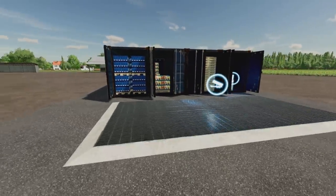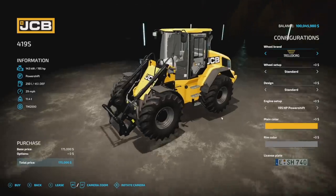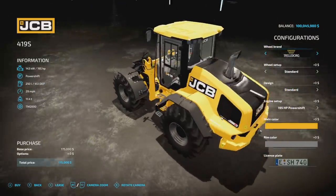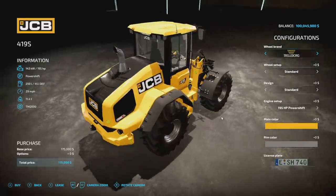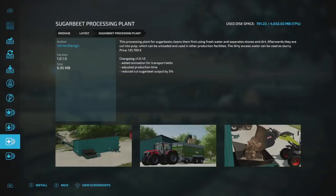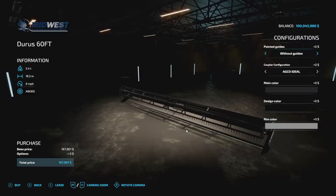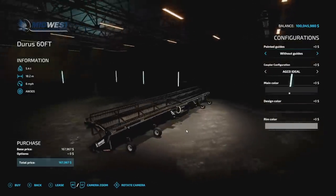Now for mod updates. The JCB 419S from Rawson Mods - version 1.0.1 - fixes the steering wheel decal, fixes the camera position and suspension, adds twin wheel options, adds a manual gearbox option, adds an opening door, and other minor fixes. The other all-platform update is the Sugar Bean Processing Plant from Vertex Design version 1.0.1 - added animation for transporting implements, adjusted production time, and reduced cut sugar bean output by five percent.